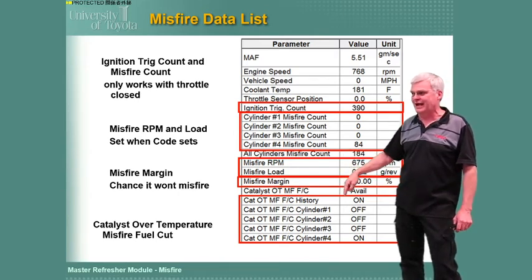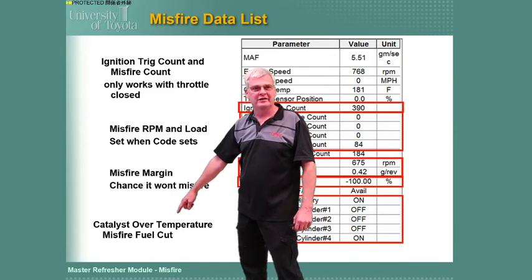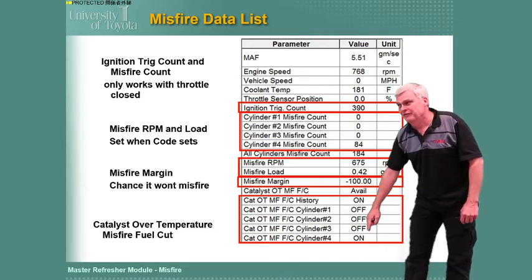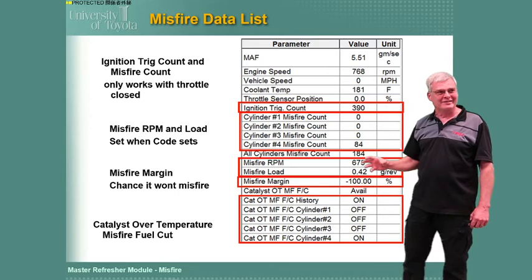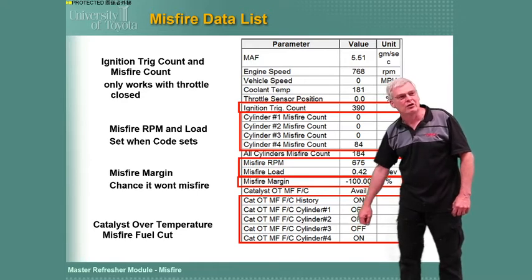The OT MFFCs — over-temperature misfire fuel cut — were very helpful on mid-2000s vehicles, though we use them less on 2018 and up. If we see a misfire bad enough, down here on cylinder four is another double negative: we have turned the fuel cut on for that cylinder. So if it says 'on,' the fuel injector is actually off — we've shut off that cylinder. Here's the tricky part: if the computer shut off the cylinder, the misfire reading up top will look like a dead hole. But the computer made it a dead hole by shutting the injector off, so it may appear like a worse problem than it really is.